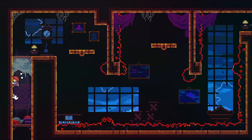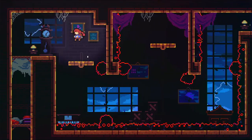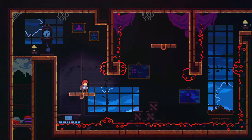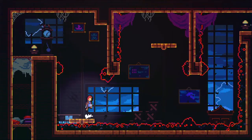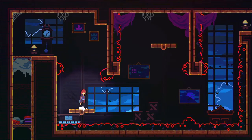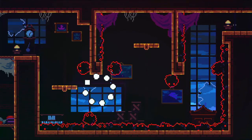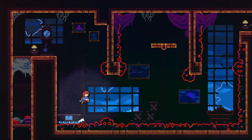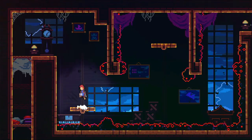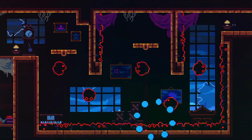Now we're in the second room and only five minutes have passed. For the second room, which shouldn't take too long. It obviously took longer in the non-edited version. We need to go down this platform without going into the death plane. And we need to dash wall jump up to that platform up there so we can do the same thing at the end of the level as well.